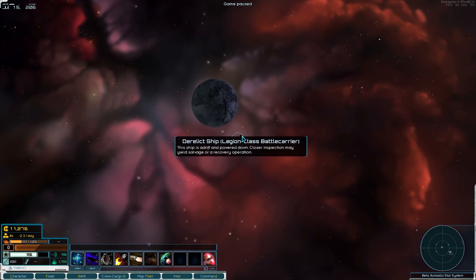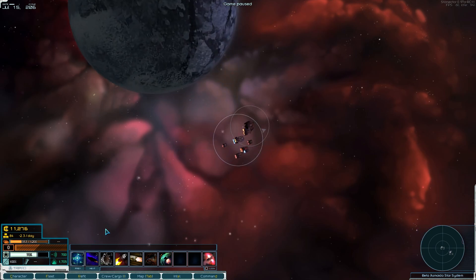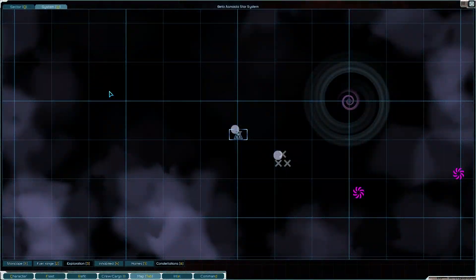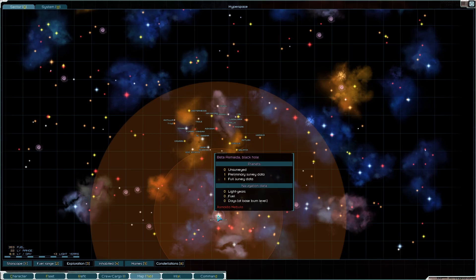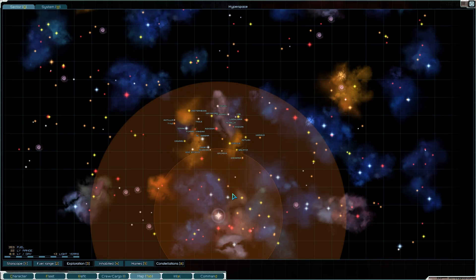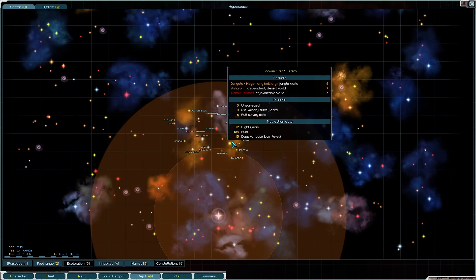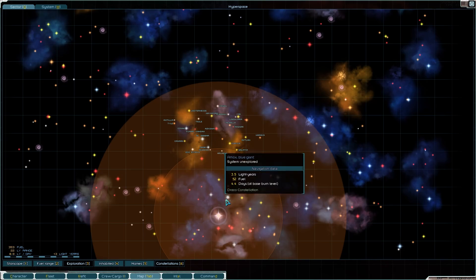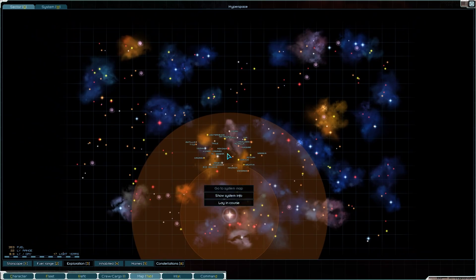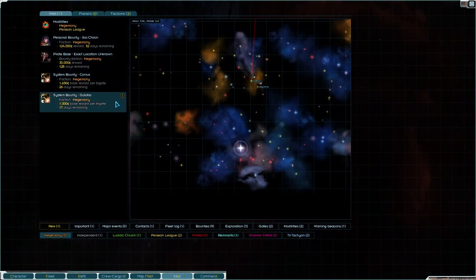We're going to try and haul this thing back. We are quite far away from where we started — currently near a black hole. We're going to have a little explore at the event horizon at some point. We have enough fuel for a one-way trip back, and we'll probably stop off in a couple of systems along the way. Perhaps we can trade there — who knows what we'll find, could be terrible, could be fine.